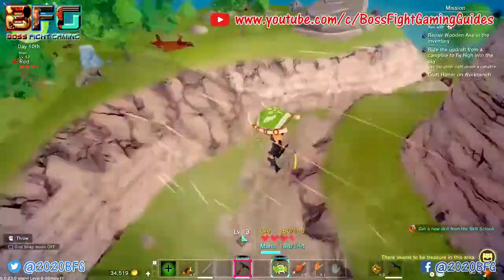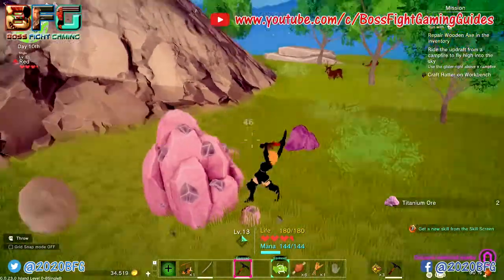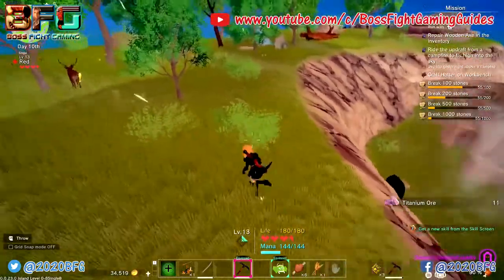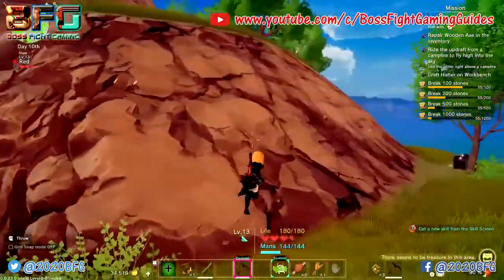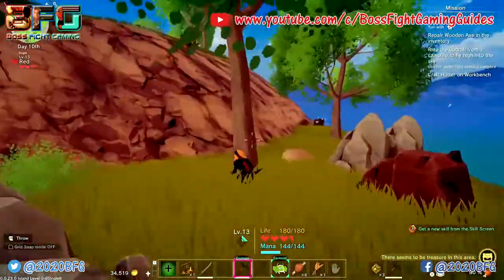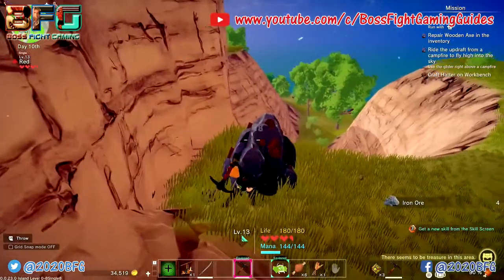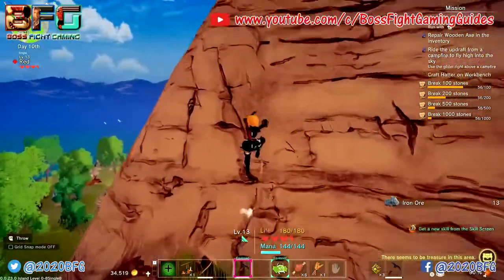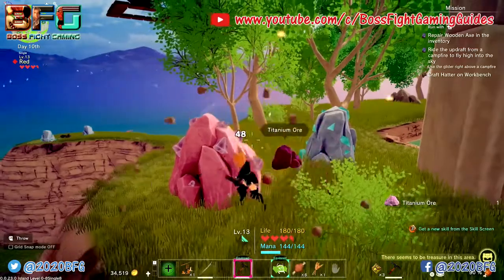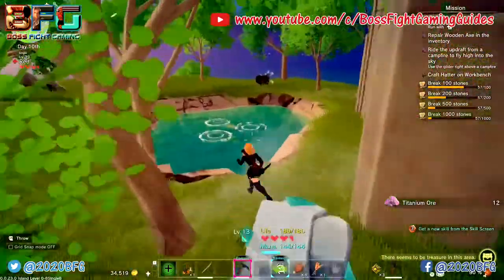Once you've built your helicopter, we're going to explore our island a little bit to collect titanium — that's the pink material. Try to find around 50 titanium on your starter island. If you can't find enough there, go through your portal and look around one of the other islands. Always pick up any iron you come across too — you can never have too much iron in this game.